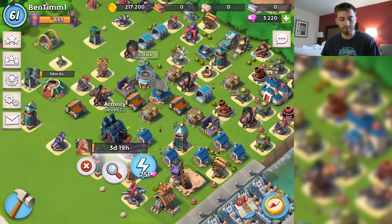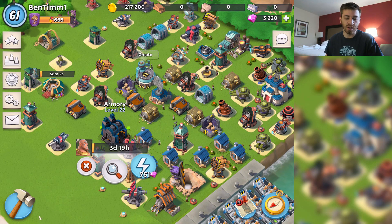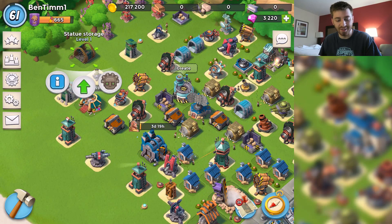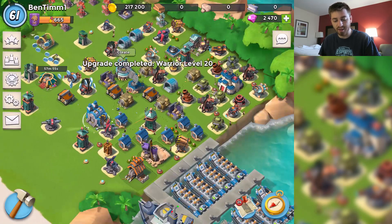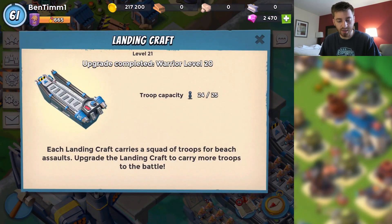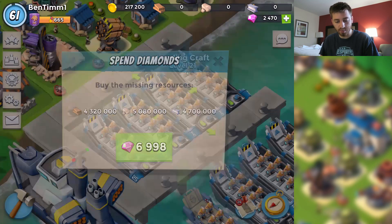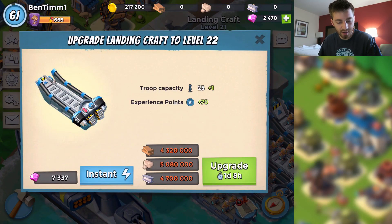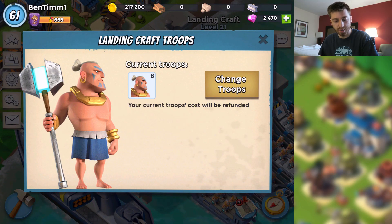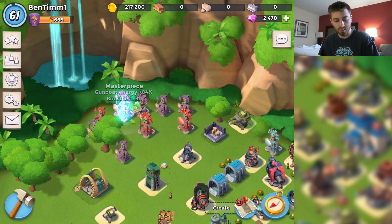We already have these upgrading — we started upgrading them in the last video. If you want to see more of the update overview video, I'll leave that in the description below. We still have our statue storage up. Let's finish these upgrades. We can upgrade our landing crafts at HQ 22, though that's going to take a lot of resources. We'll see the warriors in action — I'm going to boost two statues: gunboat energy and damage.